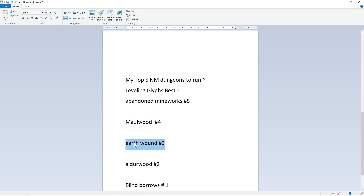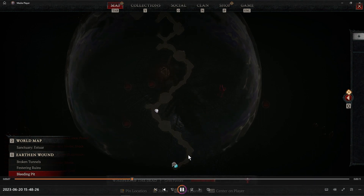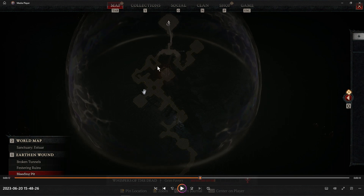Number three is Earthen Wound — pretty straightforward. You come in, hug the right side the whole time, and kill the objective. When you get past the mini event, always check the left and right room — it's normally going to be on the left-hand side. So always check the left room so you don't have to backtrack. Normally it's the bottom platform, so kill that one first, come up, kill the remaining two, collect their stuff, put it in the urn, kill the boss. That's Earthen Wound — very fast map, nothing really to it.